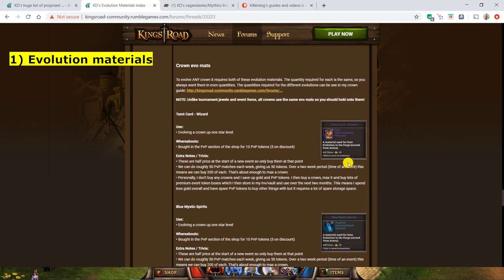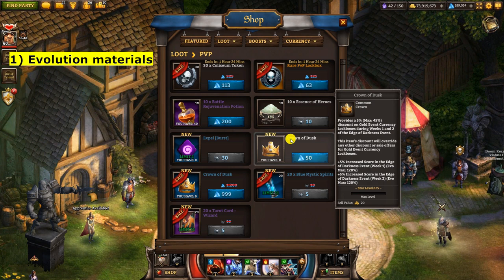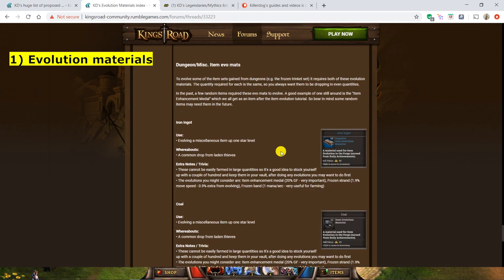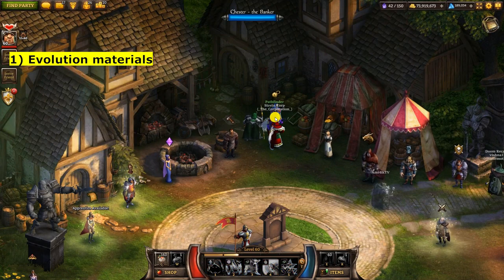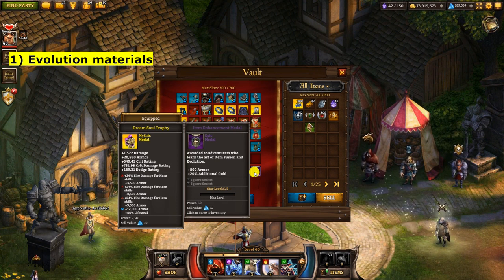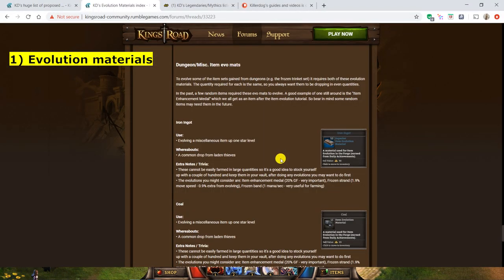Crown evolution materials — there are only two of these and you get them from the PVP shop. You buy them there and then you can level up to maximum to get a discount on event tokens. Iron and coal are mainly gained from laden thieves and are used for particular early-game items only, like the 20% gold fine medal and the frozen strand necklace from dungeons which increases move speed from 1% to 1.9%. After that you don't really need them anymore.